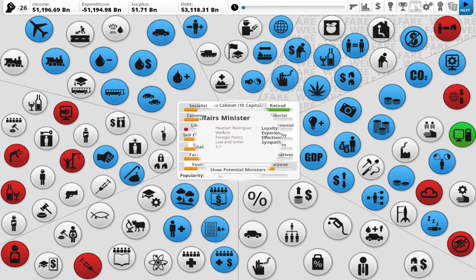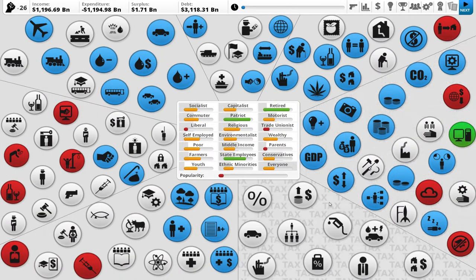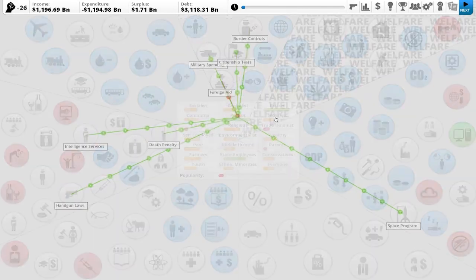Let's take a look at our cabinet. They're kind of so-so — 2.4 and a 2.9 at the start of our term. Sheesh. Socialist liberal, farmers, conservatives. Alright, so let's take a look. What's our biggest base? It looks like Patriot is the largest constituency base.